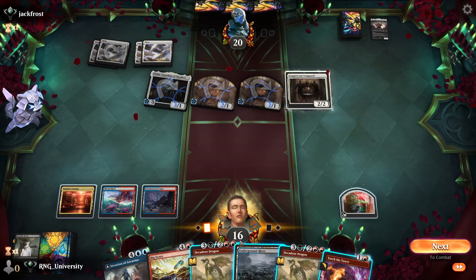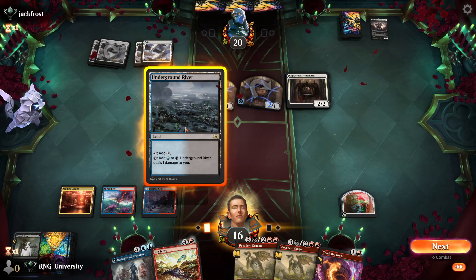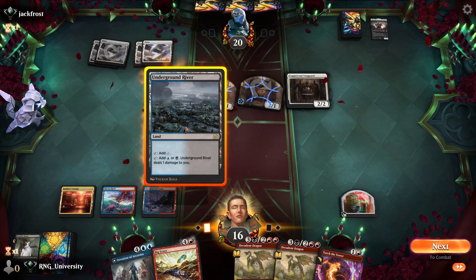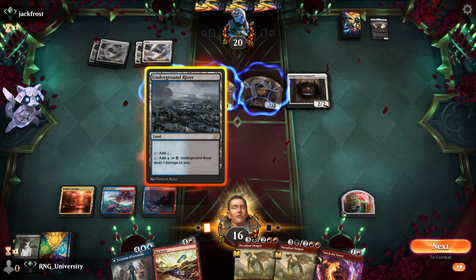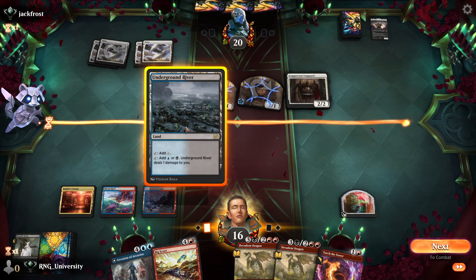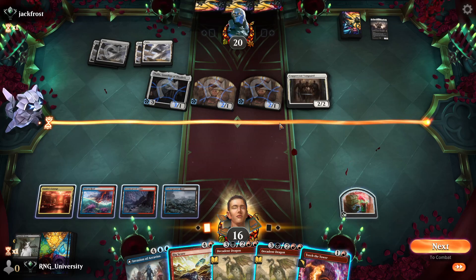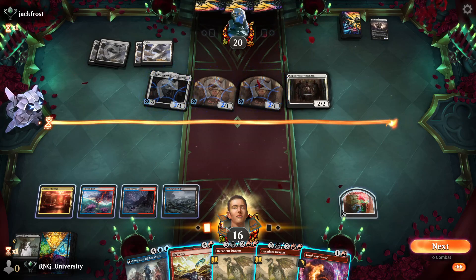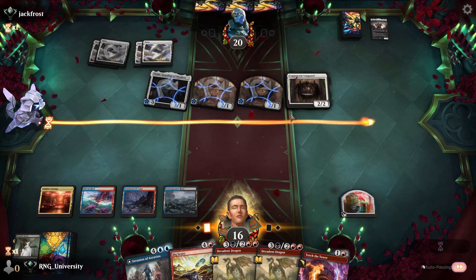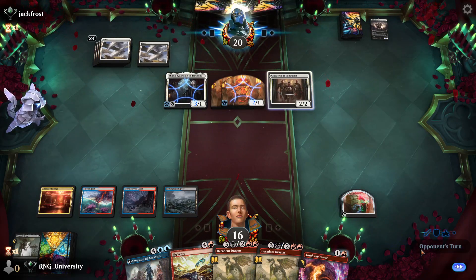We can try Invasion of Archivos, but actually we can't — we have Big Score. Five-mana Big Score into a two-mana torch sounds really bad, and then we'll only have five lands next turn to basically do nothing. We can torch the Coppercoat and have three mana left but can't do much. So we're going to play Big Score here and hope that we don't die — though we'll probably die.